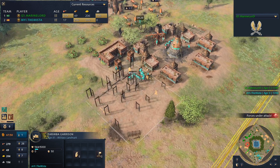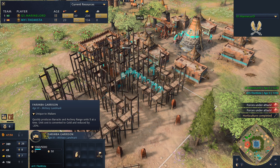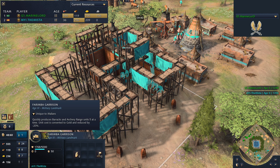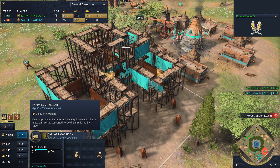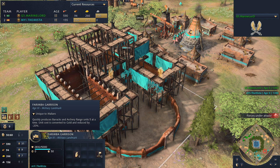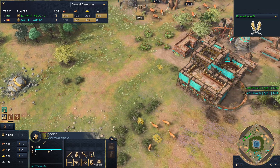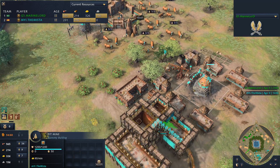A Farimba Garrison is coming up — unique to the Malians, it quickly produces barracks and archery range units five at a time. The unique cost is converted to gold and reduced by 20%. It's giving me Barbican of the Palace vibes. So it sounds like you just need gold — no food or wood — for this production building. We'll confirm once it's fully built. It's a really heavy gold-oriented civilization, the Malians.